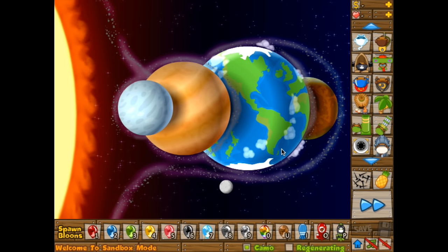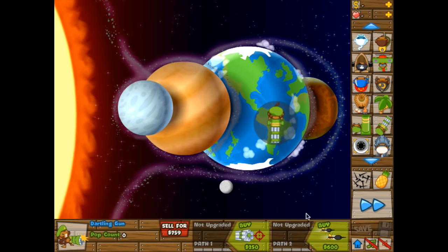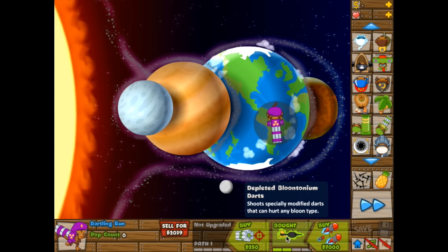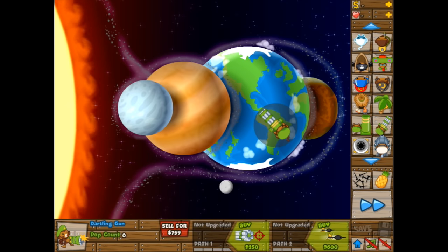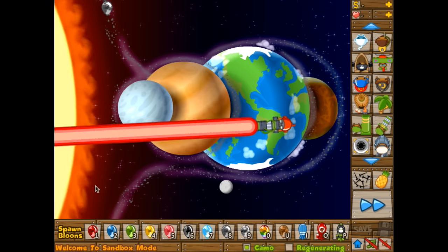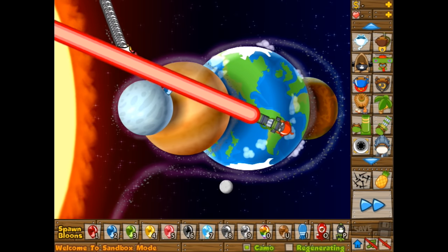The next way to beat Camelettes is kind of an odd technicality. In the previous video I told you you can pop Camelettes only if you upgrade the Dartling Gun twice to the right and get the Depleted Bloontonium Darts upgrade. But you can also pop Camelettes without that upgrade — by upgrading it four to the left side and getting the Ray of Doom. Those will see and pop Camelettes, and pretty much everything underneath them too.